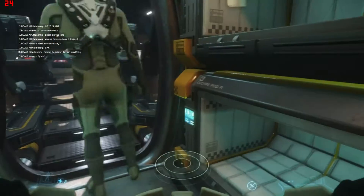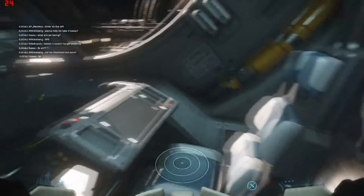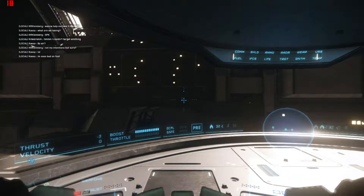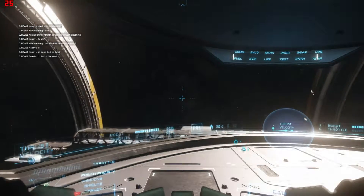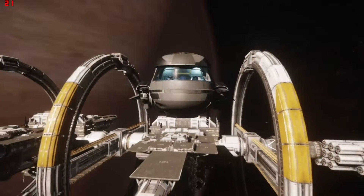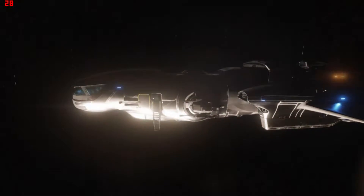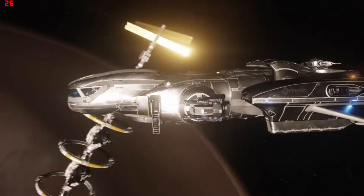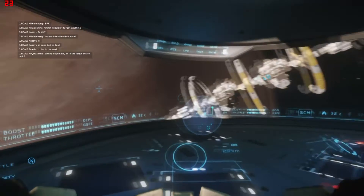Somebody is on my ship! Alright, he's jumping into the cabin crew area. So we have the pilot seat, we have the engineer, and somebody can work the shields over here. Alright, this guy wants to go for a ride. Still some bugs — this is the 2.6 version. Request to land approved. Landing gear up. This meathead came through the side door — intruder alert!